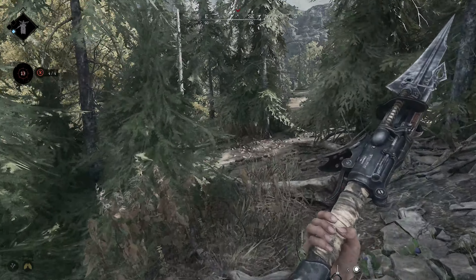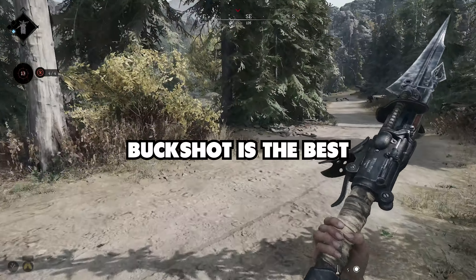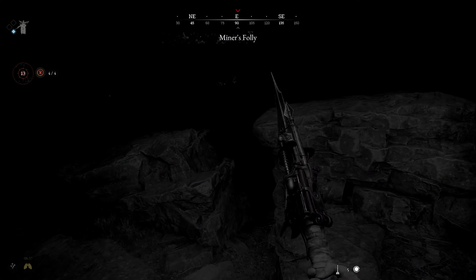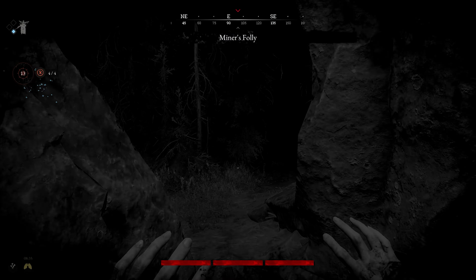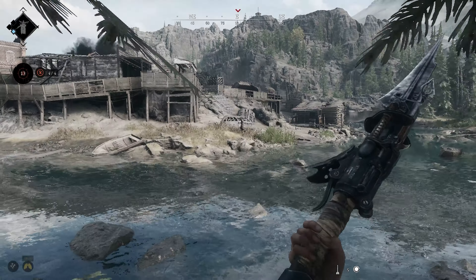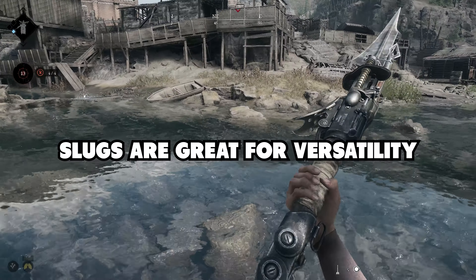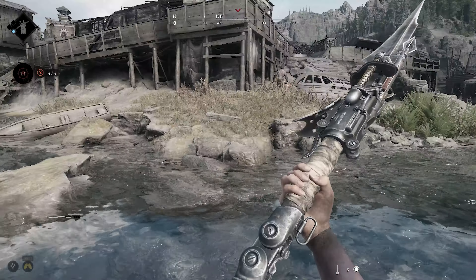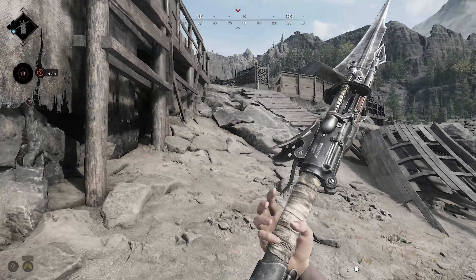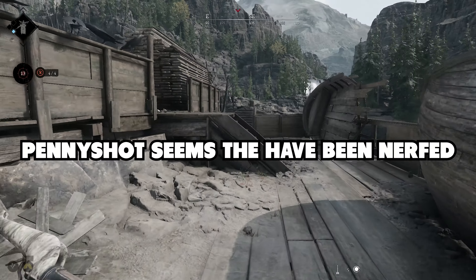Let's talk about all ammo types before I show you guys how I ranked all the shotguns. In my opinion, the best ammo types are either bug shot, aka default ammo, due to its very reliable one-tap range and its ability to accurately hit shots while being mid-air. The second ammo type I can highly recommend are slugs, due to the new unlimited headshot range, which can come in handy in a lot of scenarios. Penny shot on the other hand seemed highly nerfed on the test server and usually performed much worse than bug shot — seems like they increased the spread on penny shot significantly.